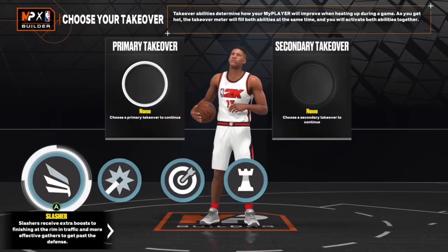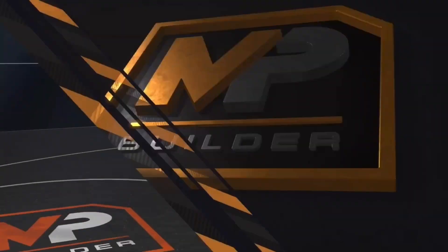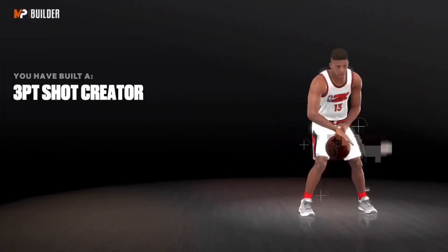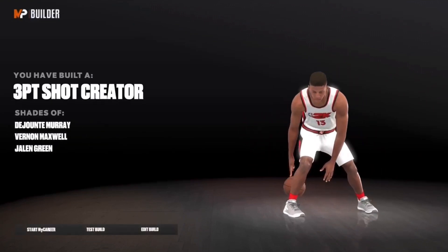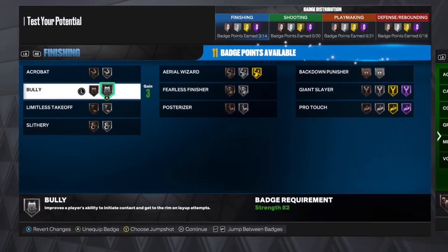For the takeover, you want to go shot creating as the primary and playmaking as the secondary. This build is a three-point shot creator with shades of Jalen Murray, Vernon Maxwell, and Jaylen Green.